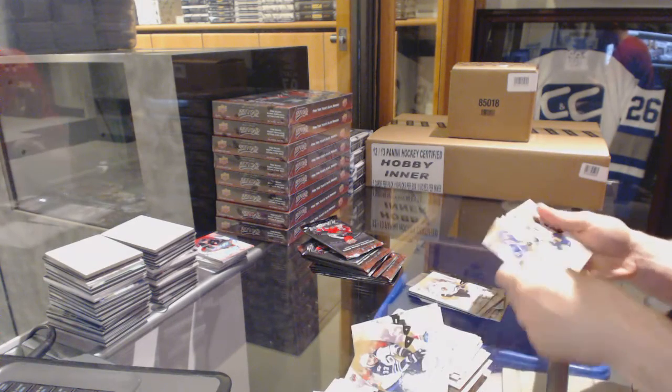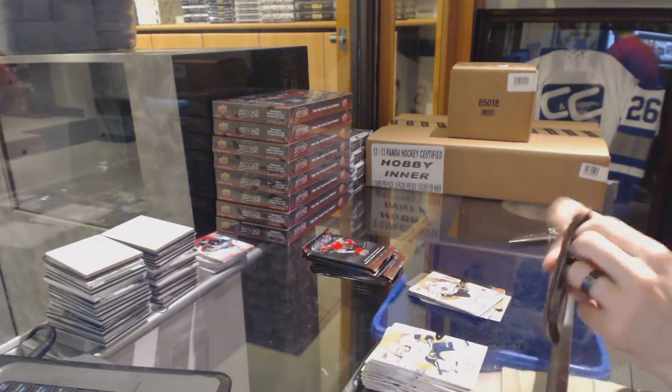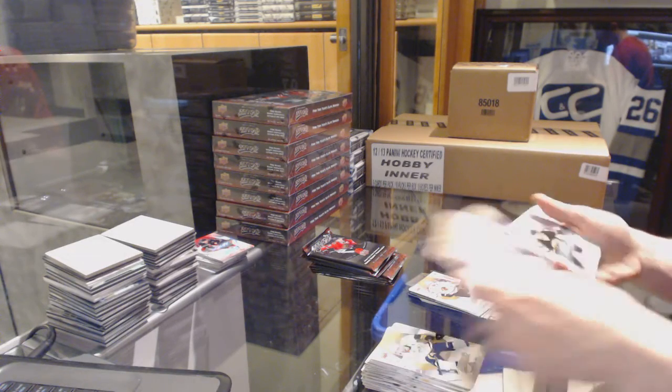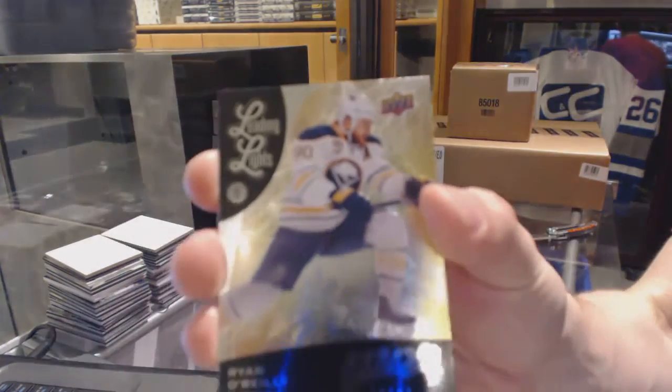Puzzle for the Hawks, Andrew Ladd. And the base stack down. It's weird seeing like Panarin and McDavid cards just flowing through them. Silver for the Bruins, Matt Boleski. And a leading lights for the Buffalo Sabres, Ryan O'Reilly.